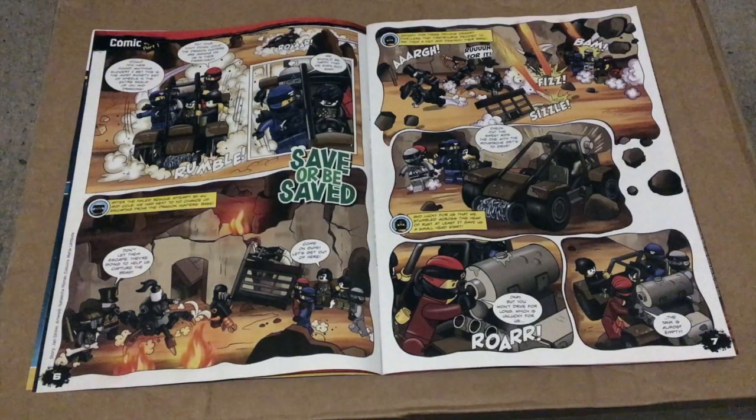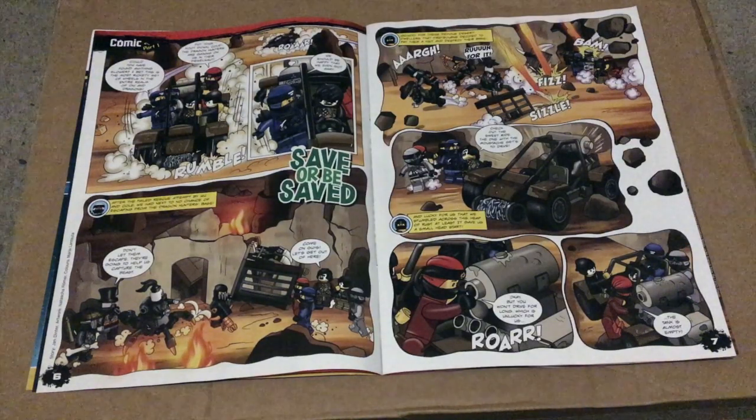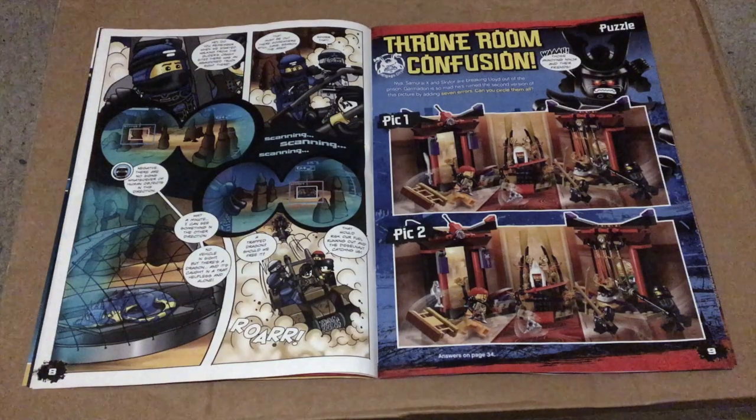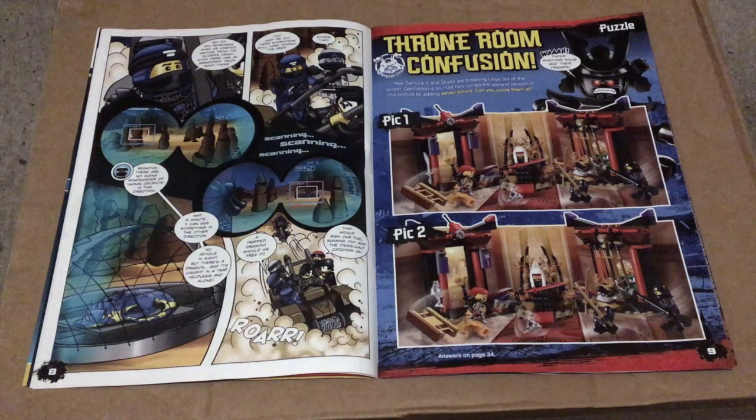On pages 6 and 7 we have the start of the comic, Save or Be Saved, which is about the Ninja escaping from the Dragon Hunters and saving a dragon. On page 8 we continue that story. On page 9 we get Throne Room Confusion, which is a spot the difference game using the Throne Room set.